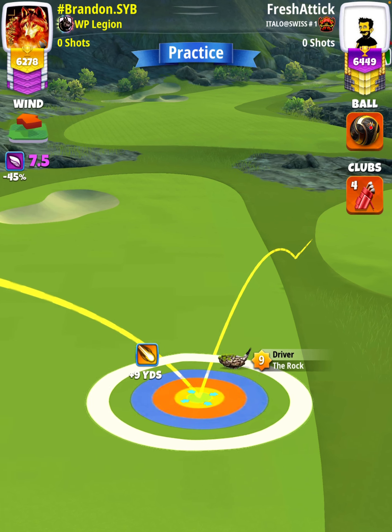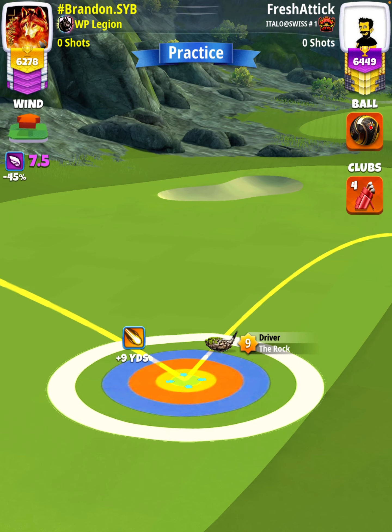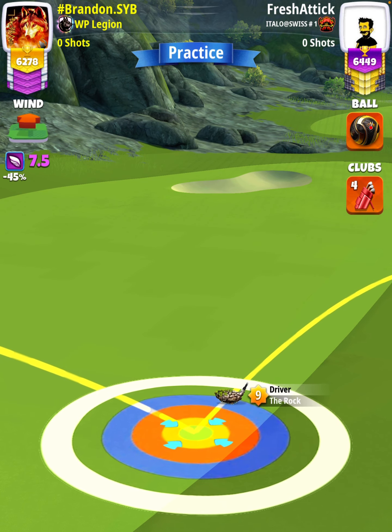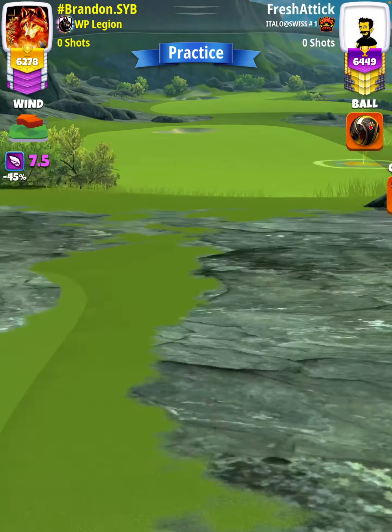We're going to hit our drive with a Rock 7 Plus, and then either a Kingmaker or a Kingslayer ball. 1.5 topspin with two rightspin, and we're going to set up with the white ring touching the rough on the right. Top of plus 9 for Rock 9, top of plus 10 for Rock 8, and top of plus 15 for Rock 7.